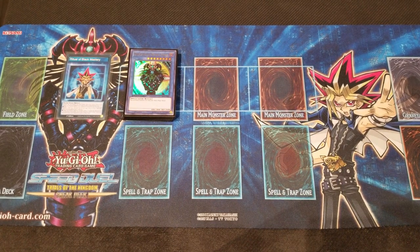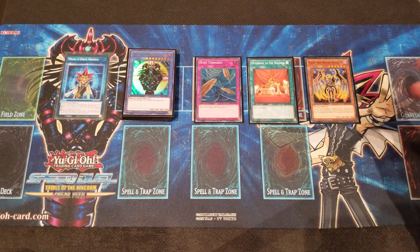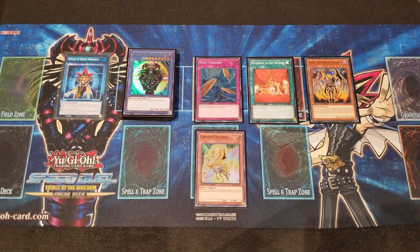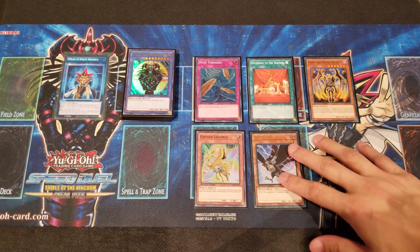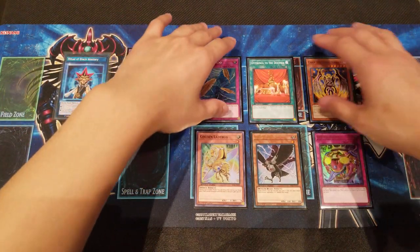We do have a side deck. We play one extra Dust Tornado for heavy backrow matchups, one Offerings to the Doomed — you could even main this and swap it for Fulfillment of the Contract, which works really well. One Divine Wrath just in case you need to counter tributing, similar reasoning to Blue-Eyes. If you're also facing a lot of flip decks, one Golden Lady Bug to counter Twisted Personality. We don't side in any other skills — we really need to keep Ritual of Black Mastery and siding it away is just not as good. One D.D. Crow to round off against graveyard-centric decks, and last but not least Jar of Avarice to recycle — a great tech side card especially in grindy matchups. That's my opinion on the side deck; definitely let me know your suggestions in the comments.